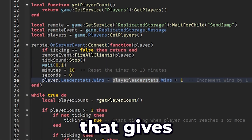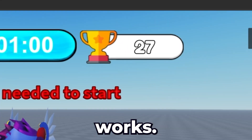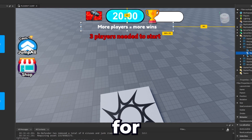Then I made a function that gives a win each time the timer ends, but it doesn't work. So I had to write a completely new script for that, and finally it works. I don't know how, but it multiplies the wins by how many players are in the game, so I made a text label for that.